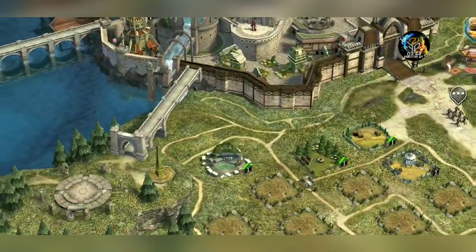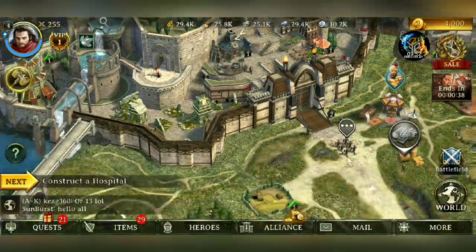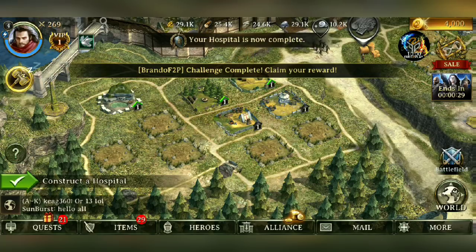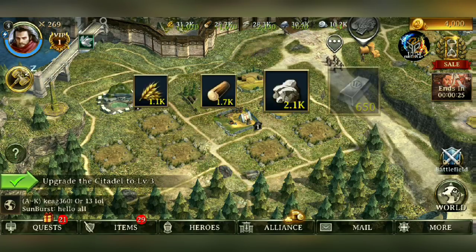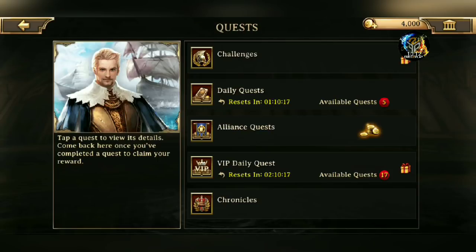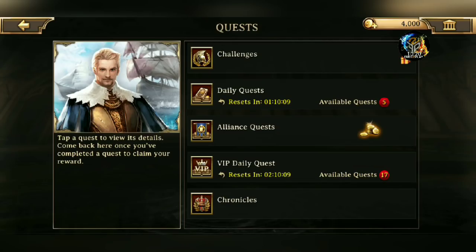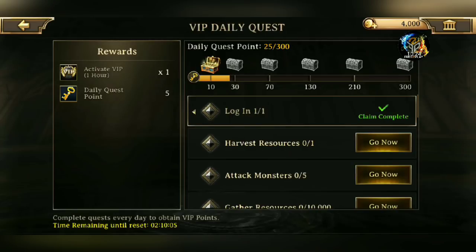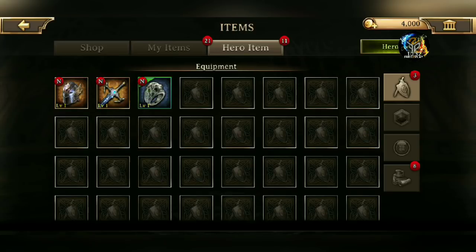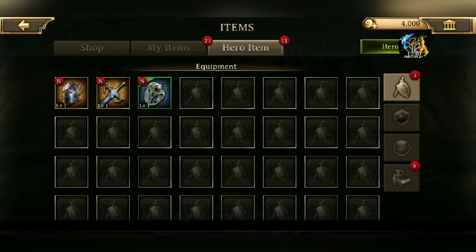What do you guys think so far? I mean, this is a brand new game — there's gonna be a lot of stuff. I'm going through the basics. This is the hospital — infirmaries, that's the name used in some other games. What are all these quests? What are these VAP things? Can I claim that? Yes! Hero items — dimensional attack. Decrease construction time.